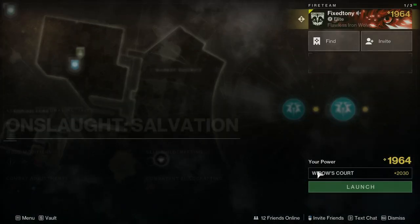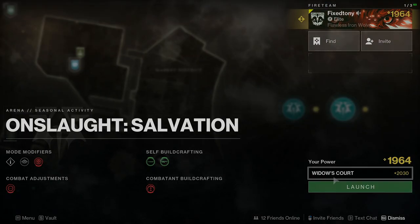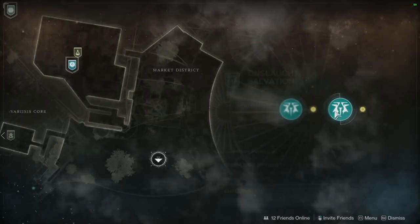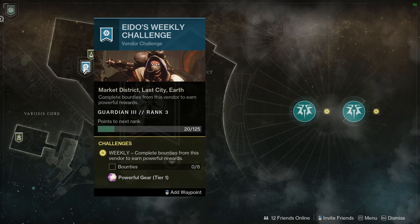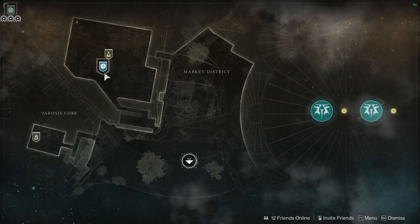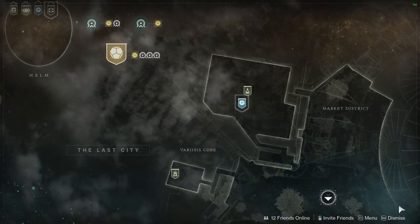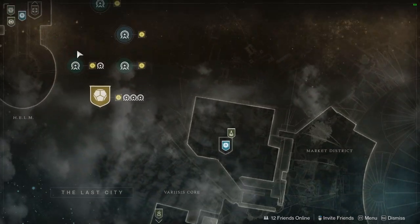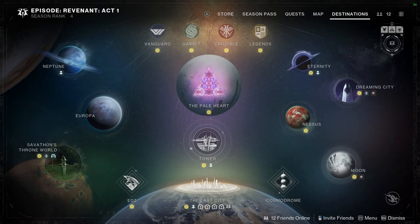I really like that we're not in the Helm this season — we're in the Elixir Quarter. I hope they start adding more activities. Wait — Onslaught Salvation has an Onslaught playlist where you can choose your map? That's actually pretty cool — Widow's Court, let's do that. I hope they add more activities because as much fun as Onslaught is, I'm gonna burn myself out. Also, all the story content is out now if you want to burn through it.